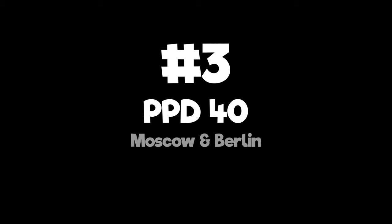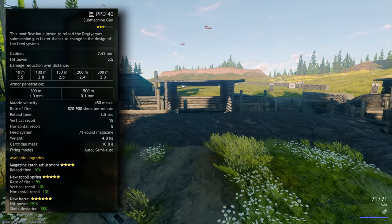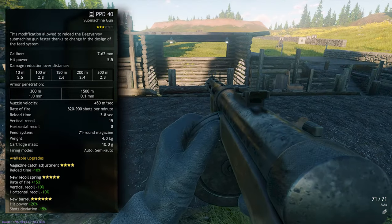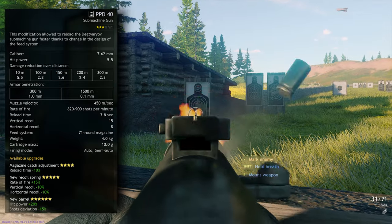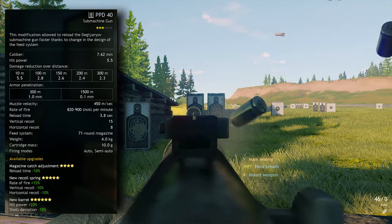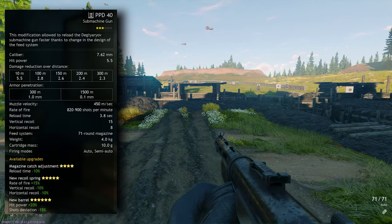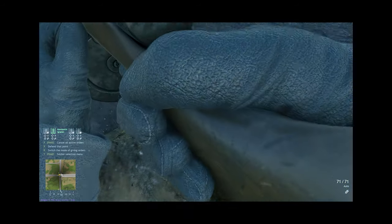Number 3: PPD-40 — Moscow and Berlin Allies. We're in the final stretch now. This is basically just an improvement on the PPD-34/38. It has improved sights and an even higher fire rate of 820 to 900 shots per minute, still with the 71 round magazine size. It has a 0.2 second lower reload time than the PPD-34/38. Its damage, vertical recoil and weight are all the same, but the PPD-40 also has one less horizontal recoil.